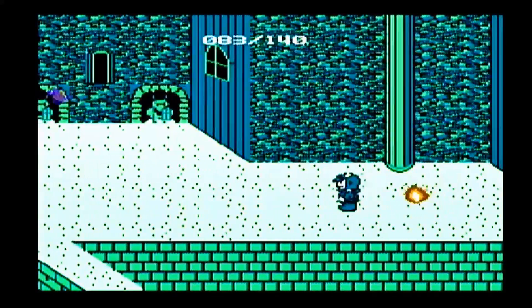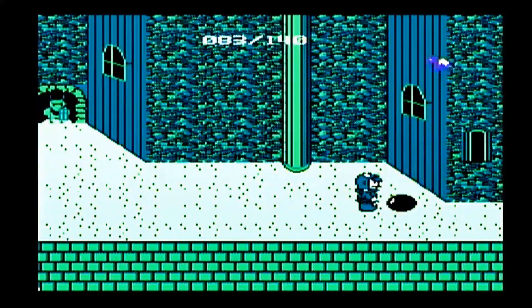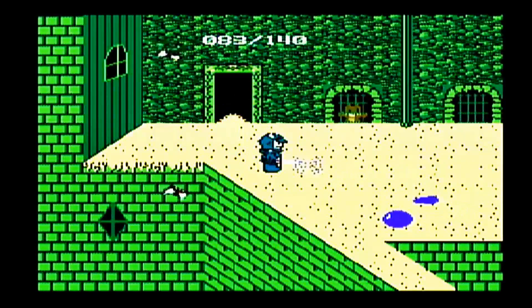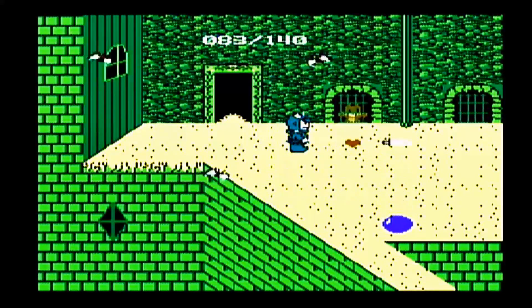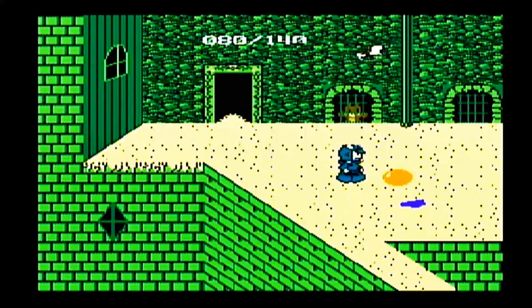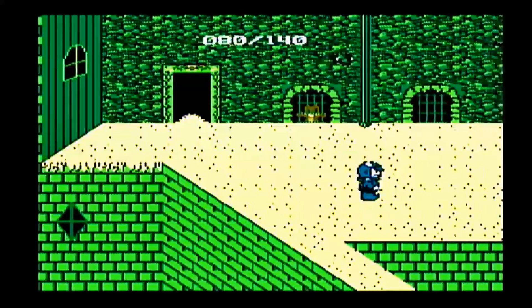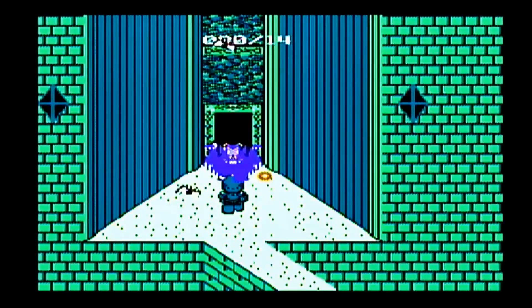We're going to basically avoid all the dungeons except for one. That one dungeon is good because it has all the equipment shops we need. There's a dungeon right near the beginning, but that one doesn't have all the equipment we need. We want to buy a helmet, a shield, armor — that's all the defense equipment. Then we want to get offensive equipment: the glove, which lets you throw your swords faster. The swords available for sale right now are pointless to get because we already start with the weakest sword and that's all they're selling.